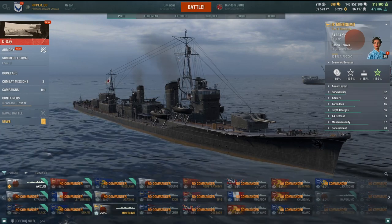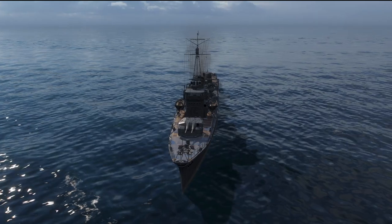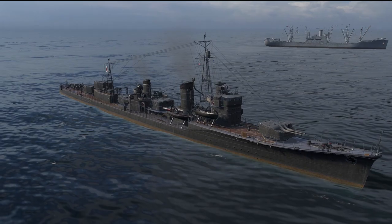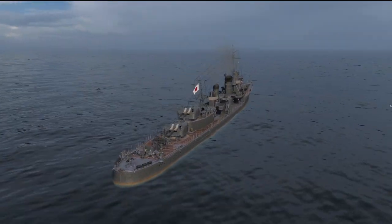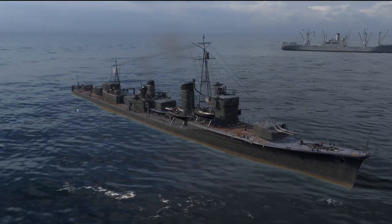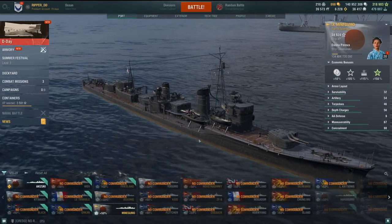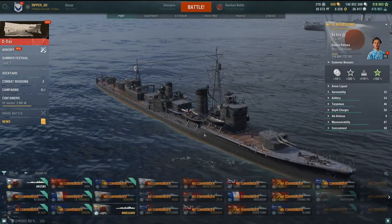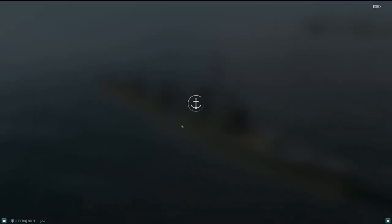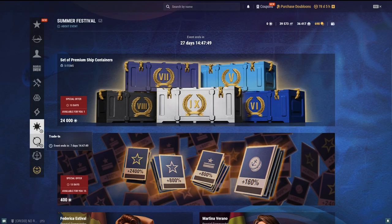Let's get right to it - the Mini Gumo. This was available for exchange - one of those quick events with a fear-of-missing-out situation. It is available; I checked this morning. In the armory, you can exchange this ship for previous ships you've had. Let me take a look right here in the armory. Yeah, you can still do it - seven more days for you guys.